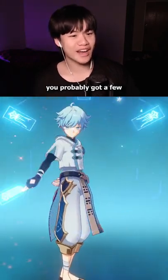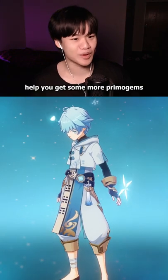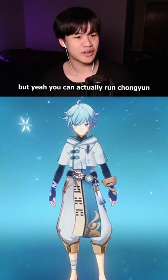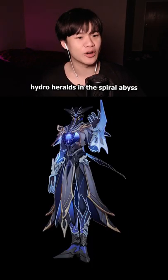If you pulled on Dispatch's banner, you probably got a few Chongyuns here and there, so here's a trick that you can do with him that might help you get some more Primogems. You can actually run Chongyun as a super low investment shield-breaker for the Electro Lectors and the Hydro Heralds in the Spiral Abyss.